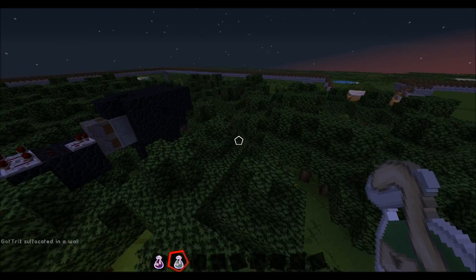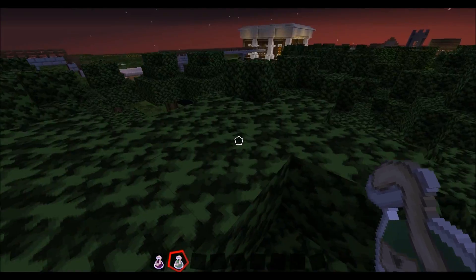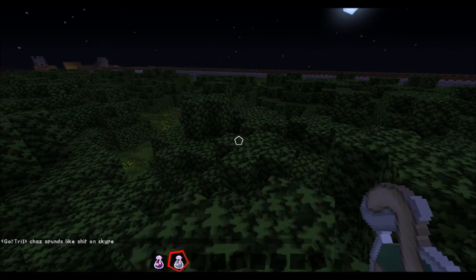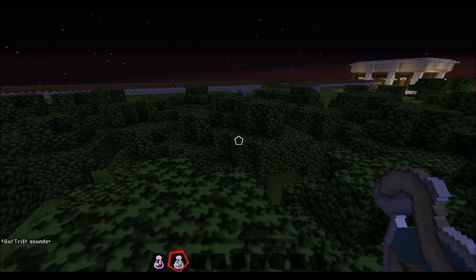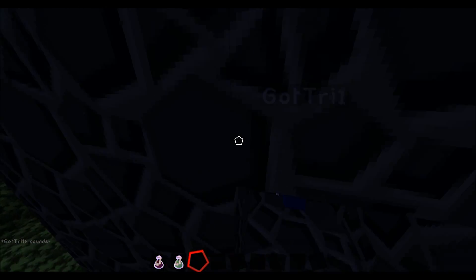So we cannot touch the ground — we cannot be on leaves or anything. We're using a map that me and Chaz created; it's kind of our let's build world, and we've learned it's very good for this. Calum has five minutes on the timer, and his goal is to get to the hospital without dying.